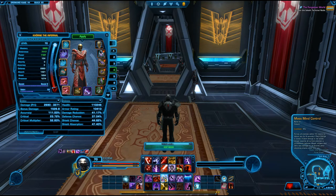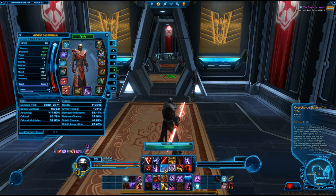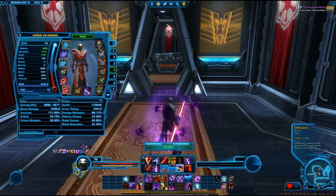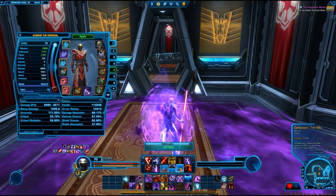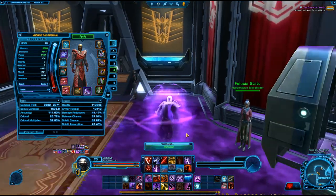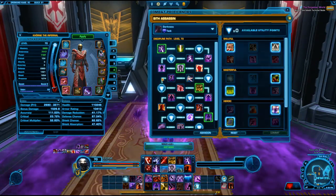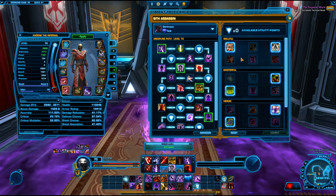You have three damage mitigation abilities: Overcharge Saber, Dark Ward, and Deflection. Overcharge Saber will heal you for a chunk of your health and reduce the damage you take for quite a bit. Dark Ward obviously increases your shield chance. Deflection, if you spec into it as an assassin — you can see my purple utility glow — actually acts as a reflect.